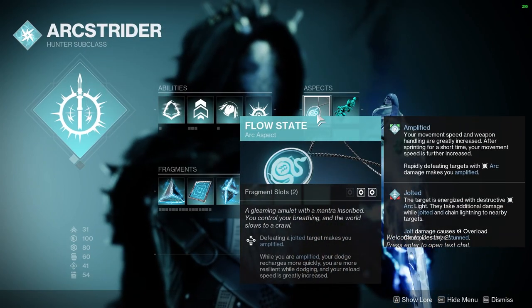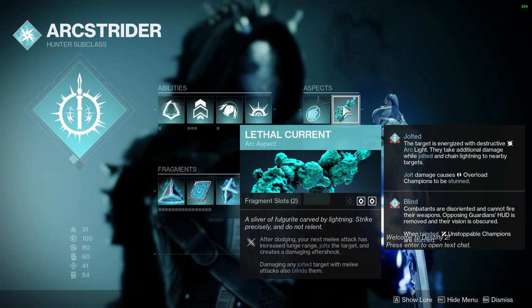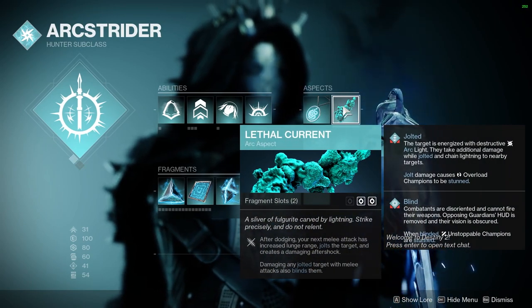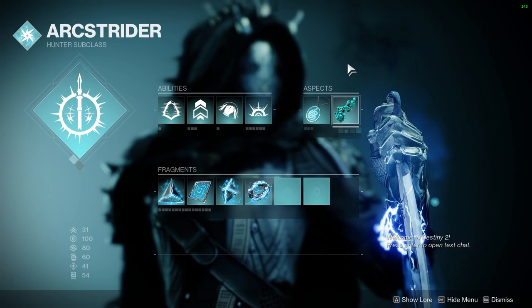Moving on to the aspects, let's start with Flow State — defeating a Jolted Target makes you Amplified. And Lethal Current: after dodging, our next melee will Jolt Targets. This is also great because if you melee a Jolted Unstoppable, it will blind it, causing it to stun.